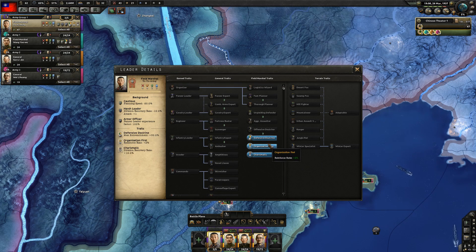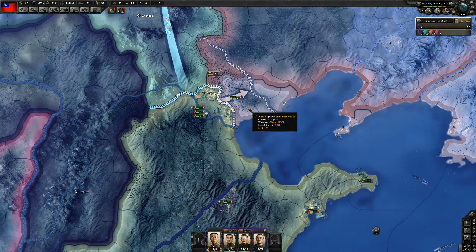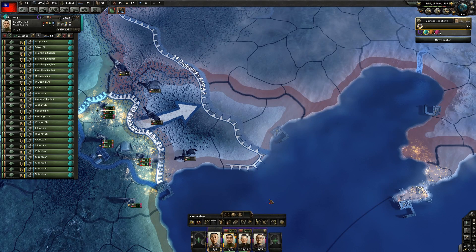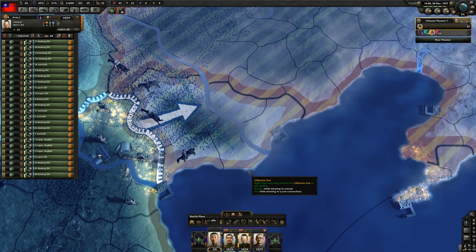We have new focus trees for Nationalist China, the People's Republic of China, and the Warlord Cliques. In addition, we have alternate history focus trees for the Empire of Japan and Germany that range anywhere from restoring the German Empire and placing the Kaiser back as leader of Germany, to going communist as Japan and rapproaching with the Soviet Union.